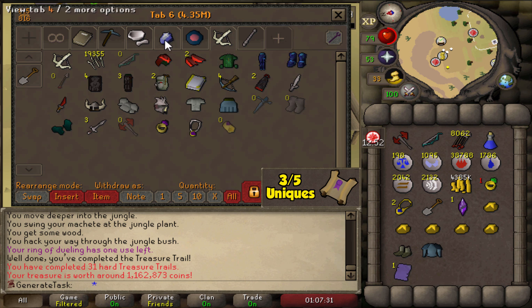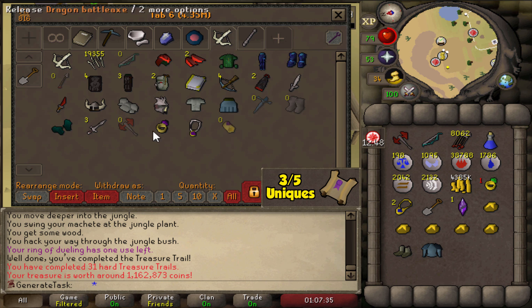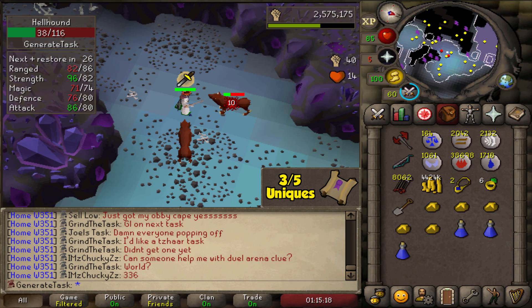Ancient page — do we have that one? We do, okay. But that is one more unique from the hard clues — beautiful. Nice value as well: 1.1 mil. Beautiful. Back to the hellhounds we go with another nice item obtained.